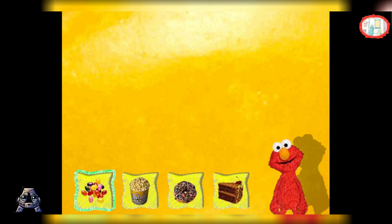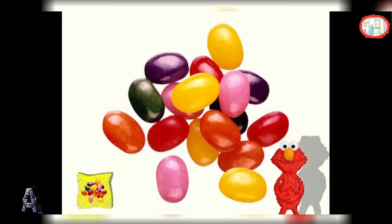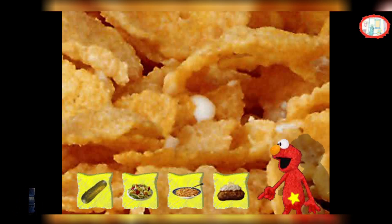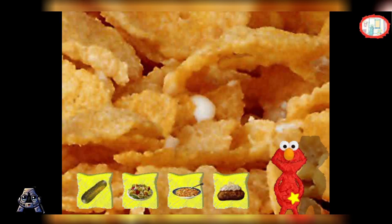You got that one way before Elmo did. Good job! There's fun! Let's try it again. Look at the little food pictures. Find the one that's the same food as the big one, and click on it.